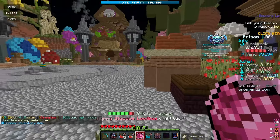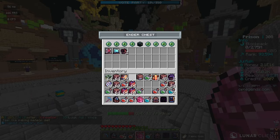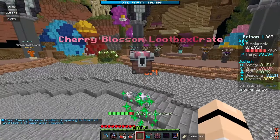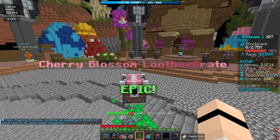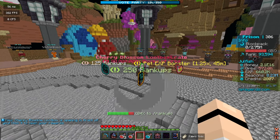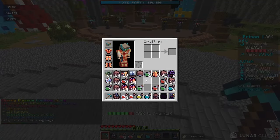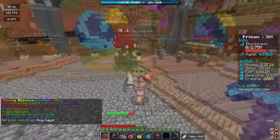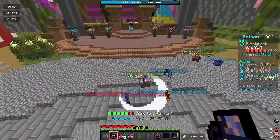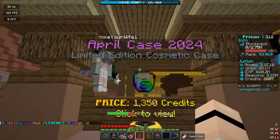From the Easter egg hunt we also got a Cherry Blossom loot box, which is a loot box they just added to the server. I'm going to pop this open and hopefully we win the Easter egg hunt enchant booster. Unfortunately we did not get that — we got a few rank-ups and 80 million orbs, which is pretty much the worst case scenario. We also got a Start of the World crate, but yeah that kind of sucks.